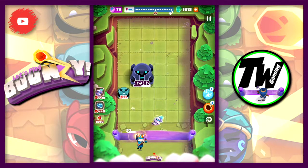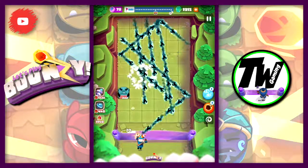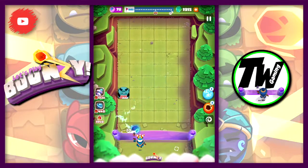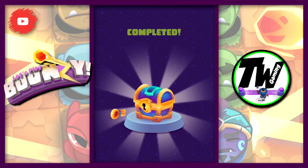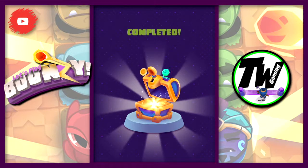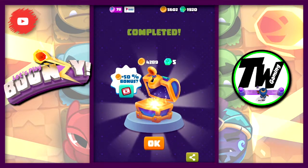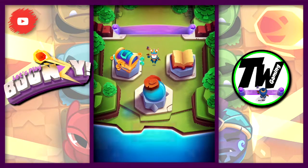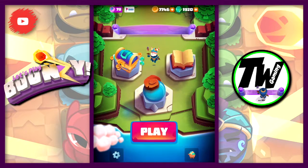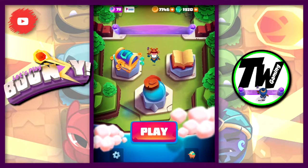Let's start doing some damage to the boss man now — that gets rid of him. We're left with one lonely blue Orc and he disappears as well. That's the key, and we get our five gems and 4,289 gold, and we take that bonus. No upgrades, we will change our hat and away we go.